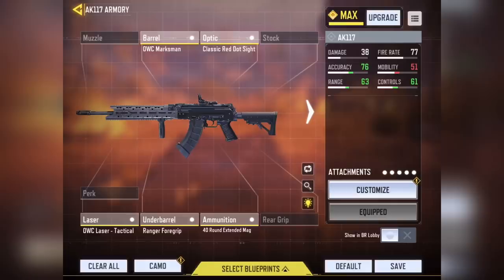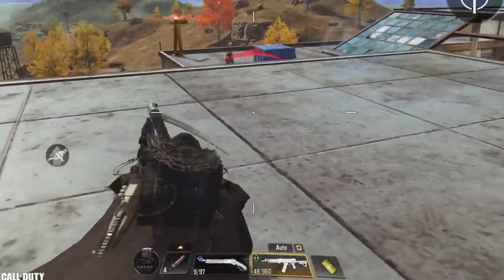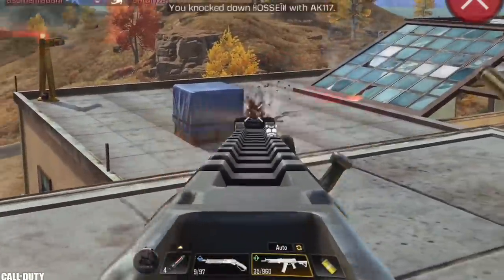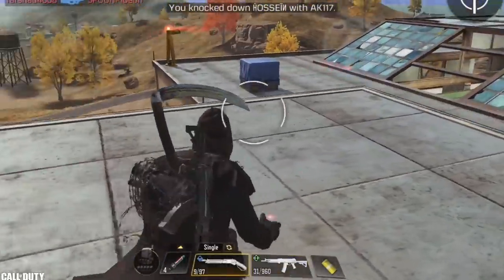The AK117 build is exactly the same as the M4 build except for one attachment: instead of the stock, I go with a laser attachment — the OWC Laser Tactical. The reason is I find the AK117 easy to control, so I sacrificed a recoil attachment for an ADS speed attachment. That allows me to open scope and aim faster than my enemies. Even though it's a split-second difference, you can fire 5 or more bullets while your enemy still hasn't finished opening his scope, giving you a head start and advantage.